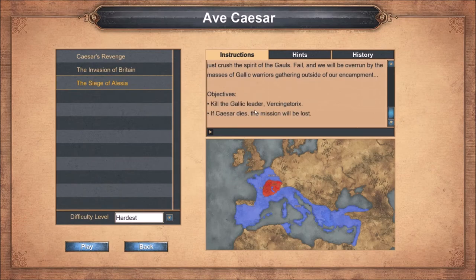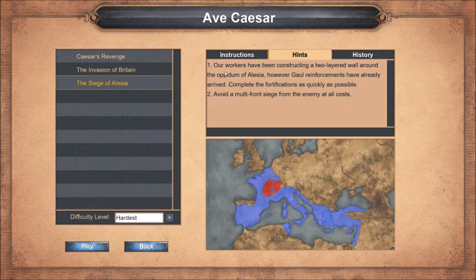Objectives: kill the Gallic leader Vercingetorix. If Caesar dies, the mission is lost. Our workers have been constructing a two-layered wall around the Oppidum of Alesia, however Gallic reinforcements have already arrived - complete the fortifications as quickly as possible. Avoid a multi-front siege from the enemy at all costs. This second objective is the important one, so let's jump right into it.